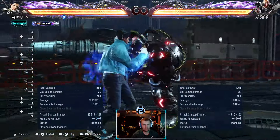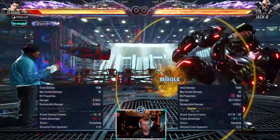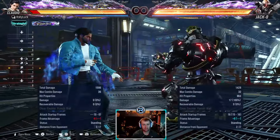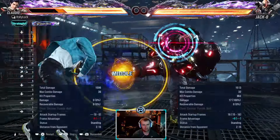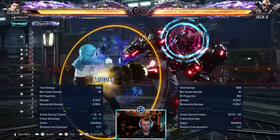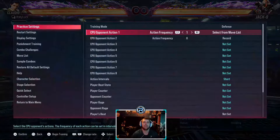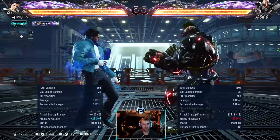Safe mid — it tracks to sidestep left. It steps well to the right. To say it's not homing, the tracking on this is nuts — look at the range. Basically homing. It's plus 14, so he gets a guaranteed heat engage there. That move is very good.